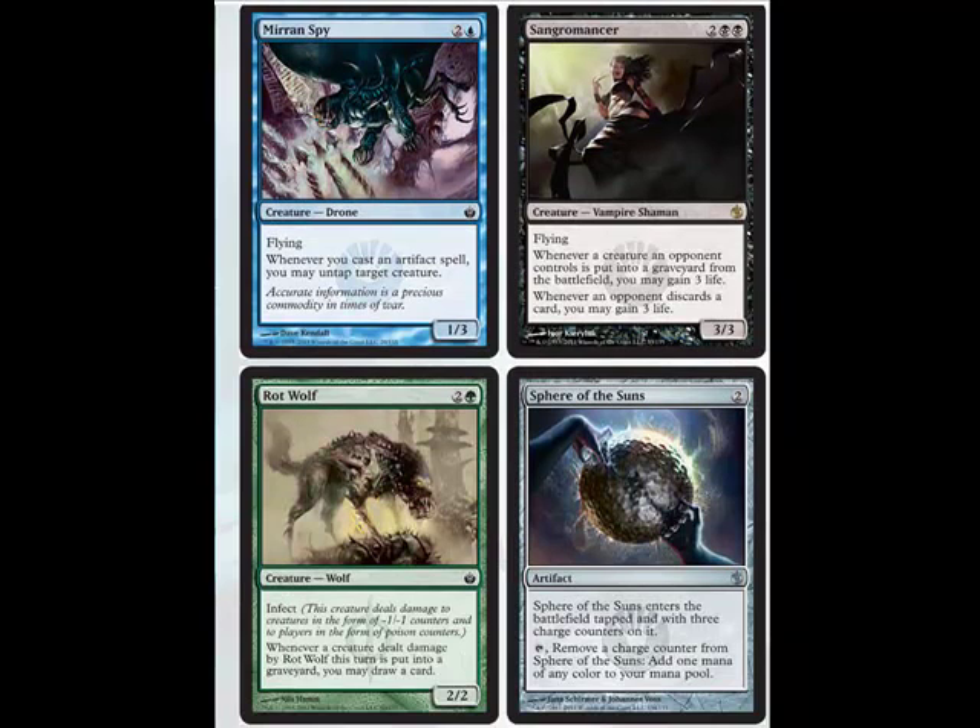Rot Wolf is the next good card. It has Infect, and whenever a creature dealt damage by Rot Wolf this turn is put into the graveyard, you draw a card. It's a pretty good draw engine for Infect decks. It's also a common — every Infect deck is going to run that. Try to get four copies if you can.